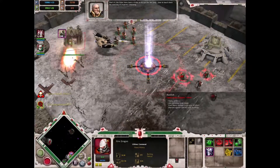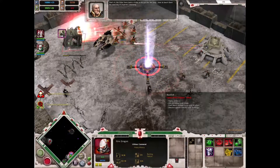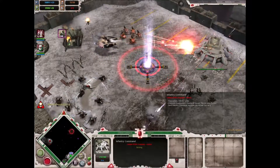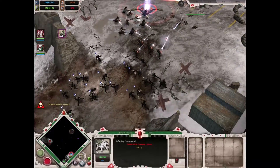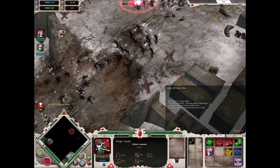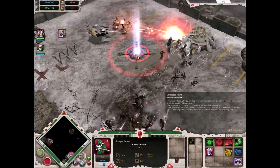Gameplay-wise, this choice doesn't alter too much — it's essentially the same mission but slightly altered as you choose which faction you want to play as, as all forces converge and fight over the buried Titan and then the Necrons drop in and slowly start trying to kill everyone.